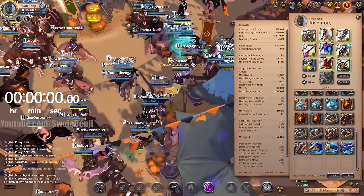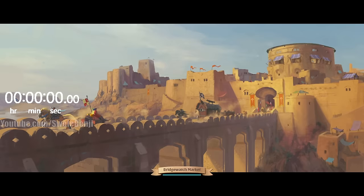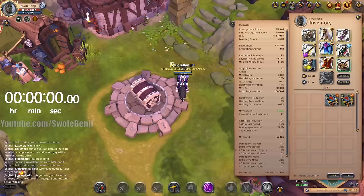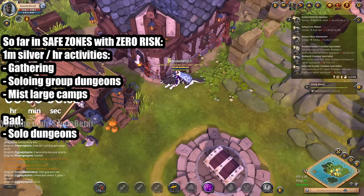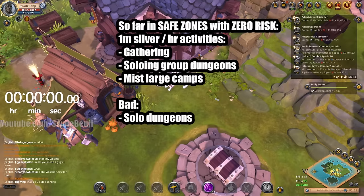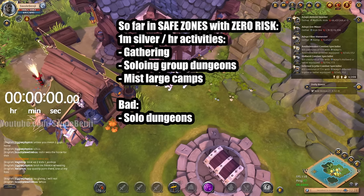Normally I don't get the legendary dungeons, but even without the legendary it was still 660k in 30 minutes — over 1 million per hour in the yellow zone, completely safe and risk-free. In terms of fame tomes: 29 tier 4s and 8 tier 3s, only doing big camps. Here's what we've covered so far: gathering, solo and group dungeons, and large mist camps in the yellow and blue zones — completely safe with zero risk — all making over 1 million silver per hour. Bad activities: solo dungeons, which didn't make 1 million per hour and gave no good fame. Avoid solo dungeons.